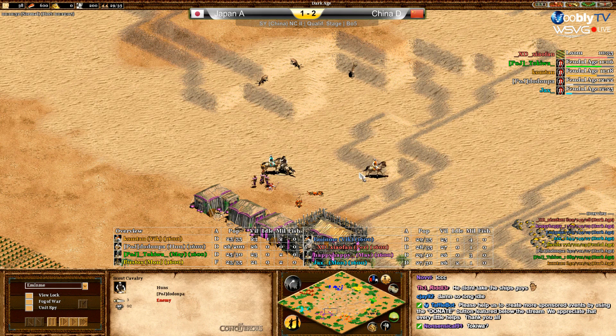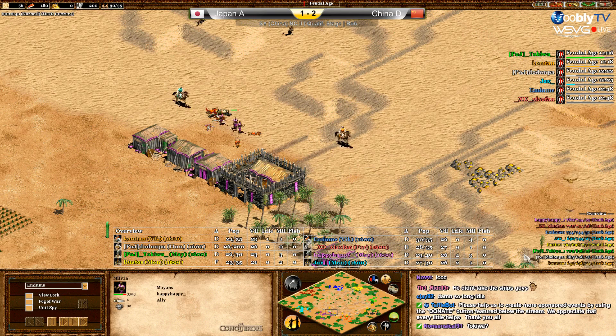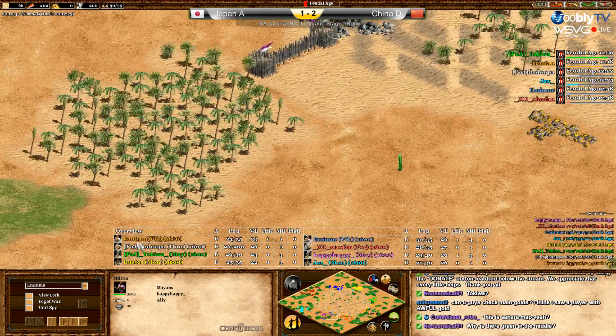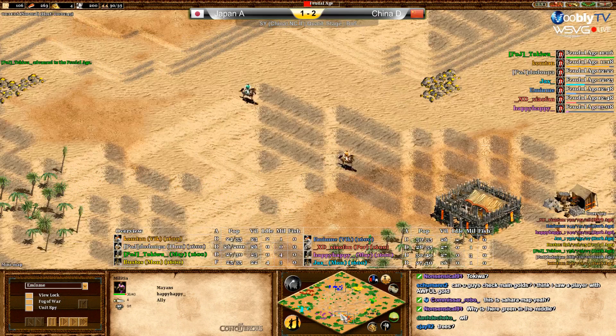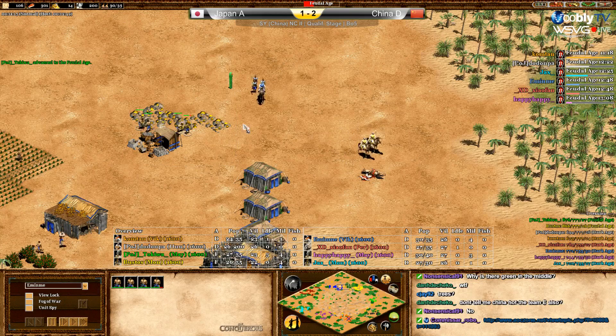Happy Happy must be really happy. On the left side he started palisading — he's not fully palisaded because of that forest and the edge of the map leaving a hole. Chinese with holes are really really strong — that's why they have so many kids.